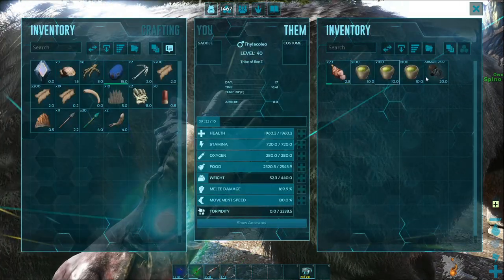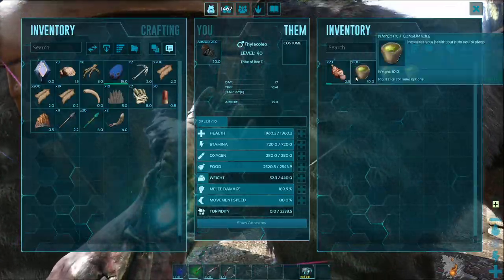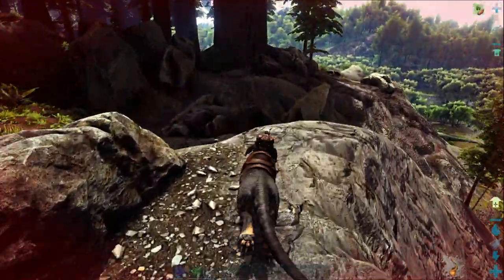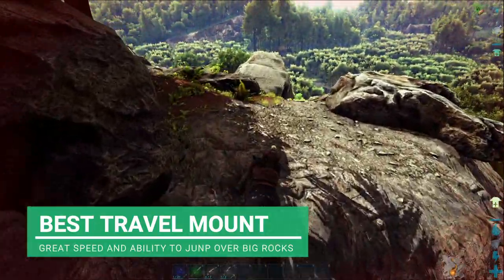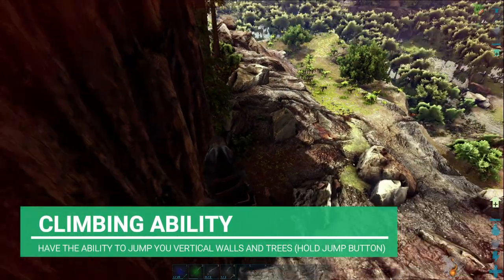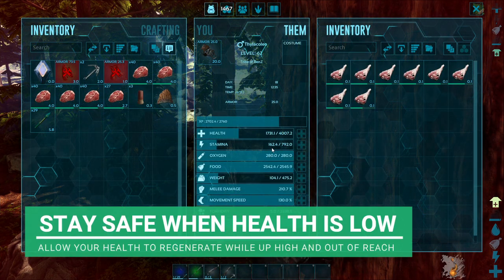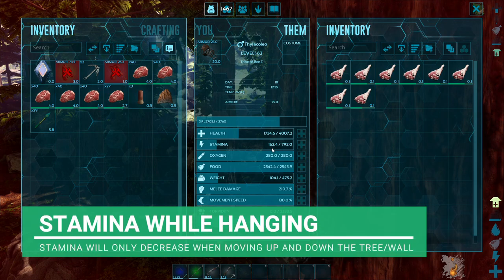The thylacolio is now tamed. The best thing about them is the way they can travel around terrain. With our giant leap we can jump over any rocks we need to. They can also run up vertical walls or trees — this is probably the best thing about thylos, the fact that they can hide up trees, help regenerate health, and their stamina doesn't deplete while they're hanging on still. If you move up and down the tree then your stamina will decrease rapidly, but if you just stay still the stamina stays the same.